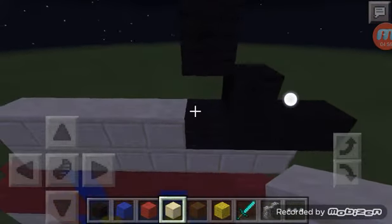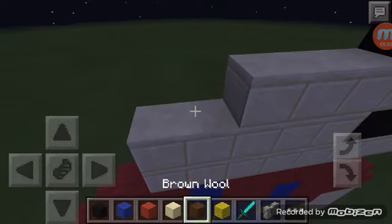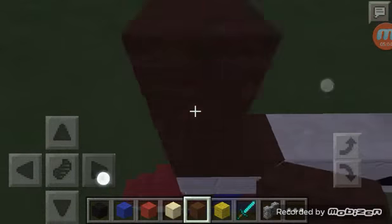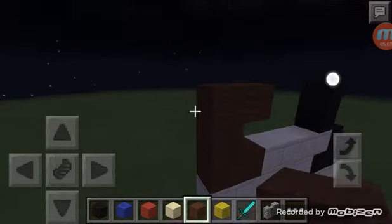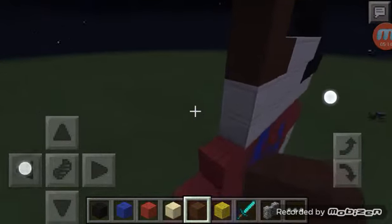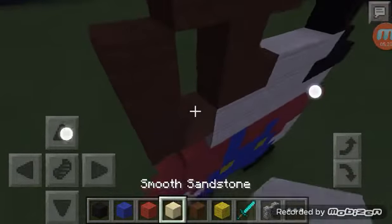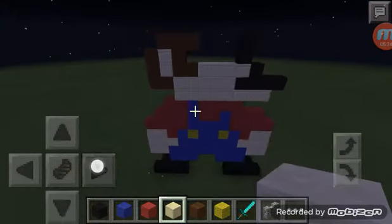Okay, next what you want to do is go over four and get your brown wool and go like this. Once you're done with that it should be looking something like this. Then go over like this, two. Once you make it right here, go like this. So that is his ear — done.